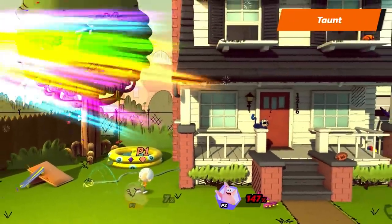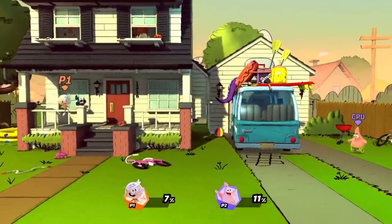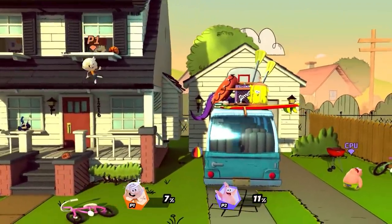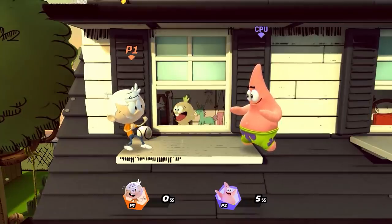And finally, Lincoln's Taunt Move makes all of this look too easy. Lincoln's stage is his home, the Loud House. This is a large side stage with a lot of platforms. Looks like Lily is itching to join the fun — probably for the best she can't.